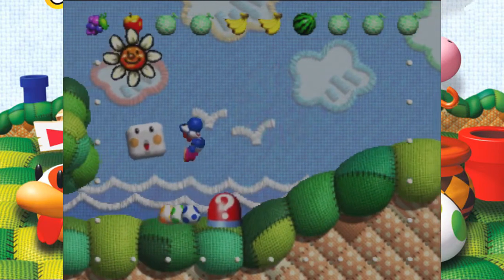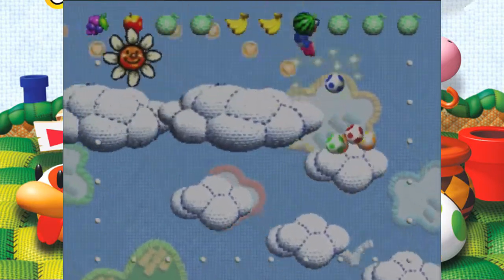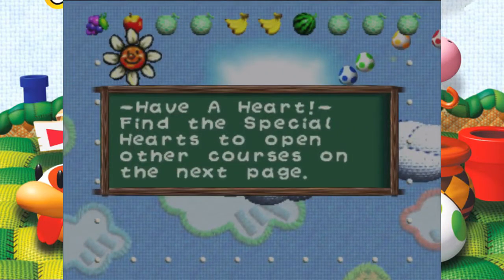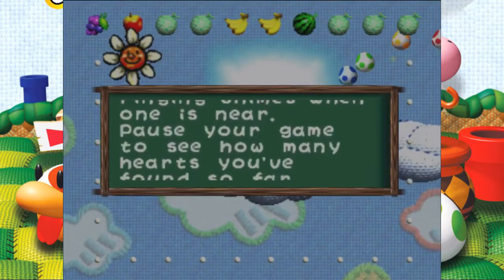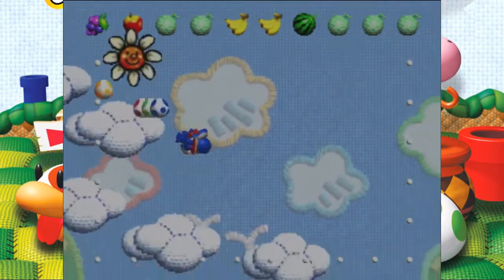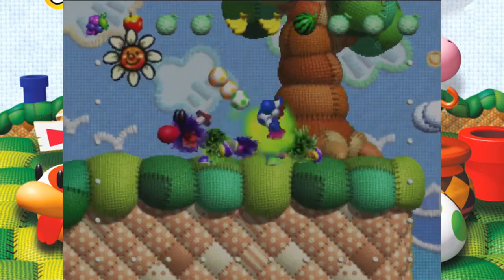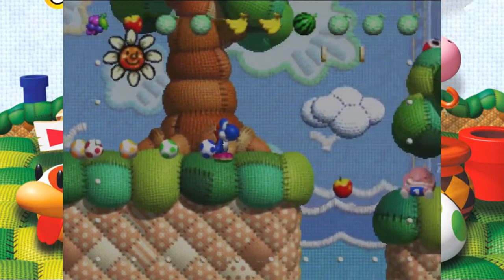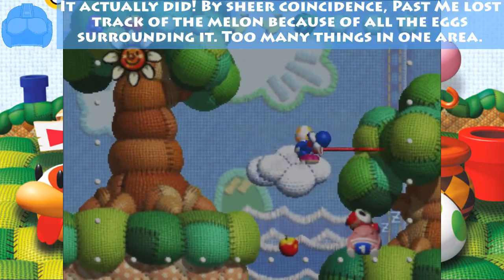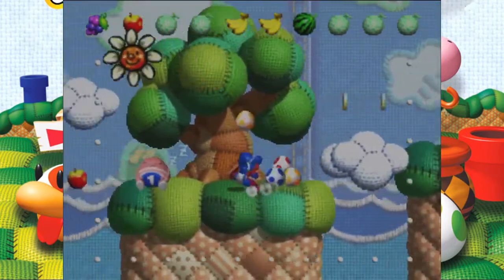We get a switch. We can jump up these clouds using our flutter jump, and there's our first special heart — not too bad. If we're very quick, we'll be able to get that. Observe that we have changed the colors of the shy guys.